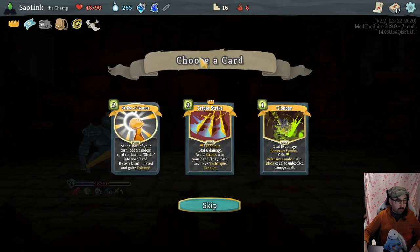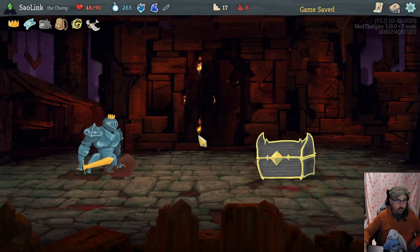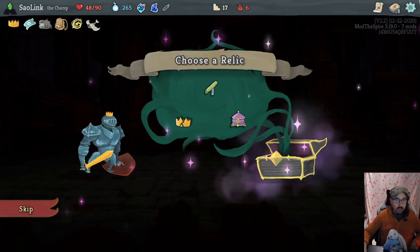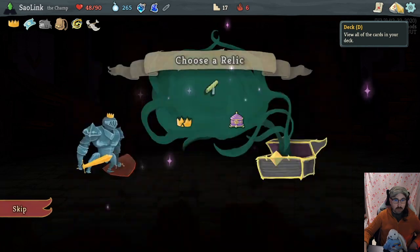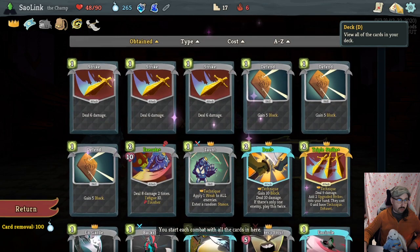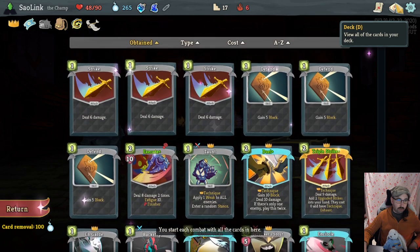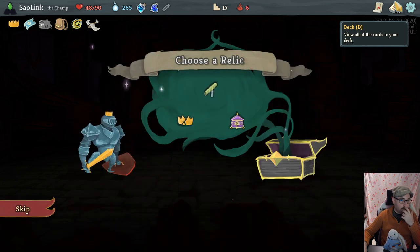Another Triple Strike. Strike of Genius is also something that helps with strike. Let's try out Strikes of Genius now — we really want to go into some strike synergy stuff and we want extra energy. I hate picking Sozu with the Toy Ornithopter, I hate picking the Busted Crown when our deck still needs so much help.